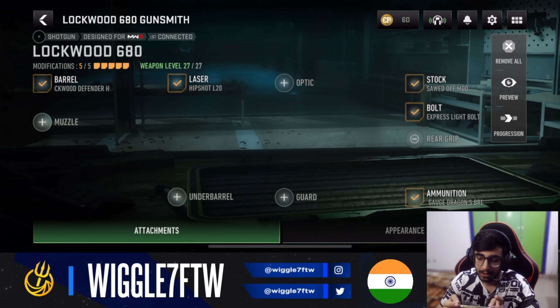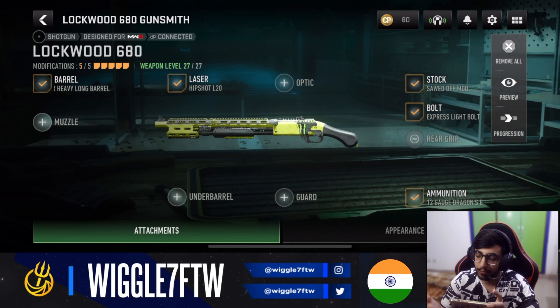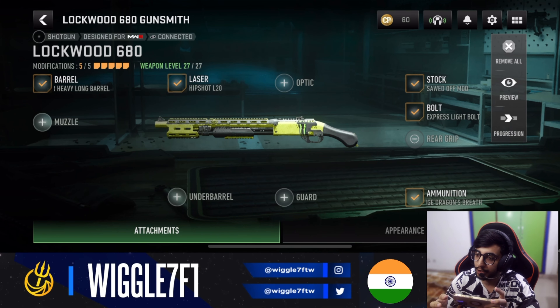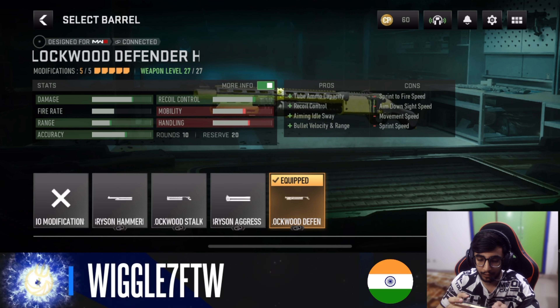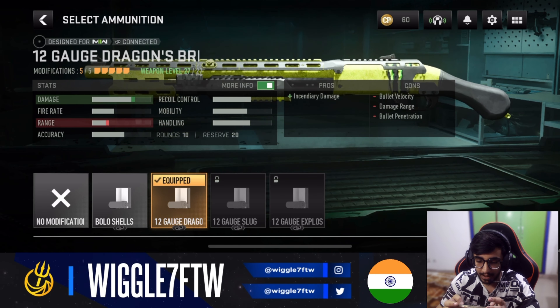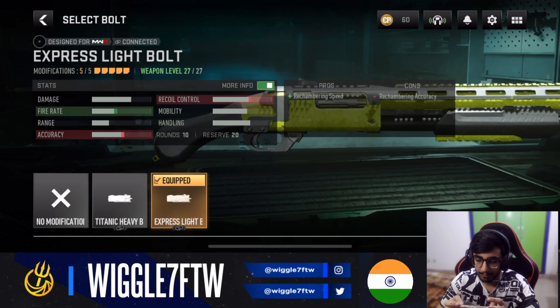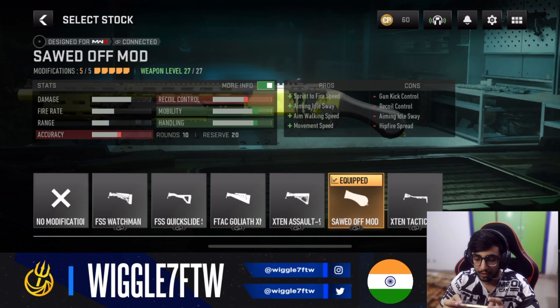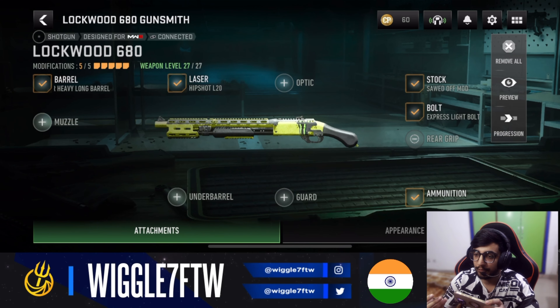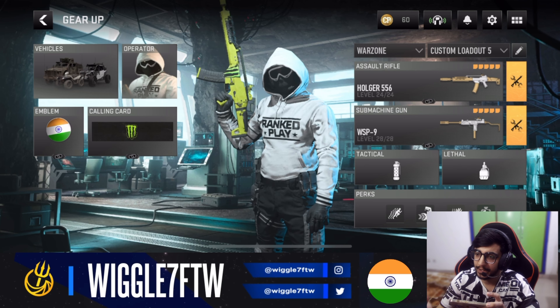Next up we have a shotgun — a fire shotgun build for the Lockwood 680, which is a new build for this gun. It can one-shot or two-shot enemies and works in Rebirth Island and Verdansk. For the loadout: barrel is the Lockwood Defender Heavy Barrel, laser is the Hip Shot L20, ammunition is the Dragon Breath 12 Gauge, bolt is the Express Light Bolt, and stock is the Swordoff Mod. Pair it with an LMG or AR, and on Rebirth Island you can run it with an SMG as well.